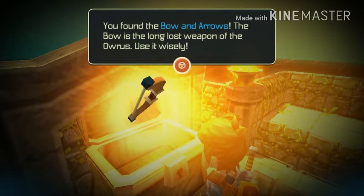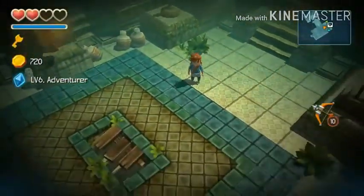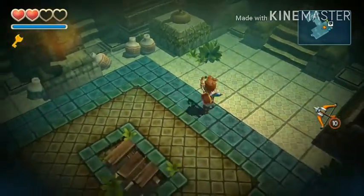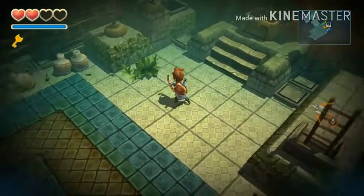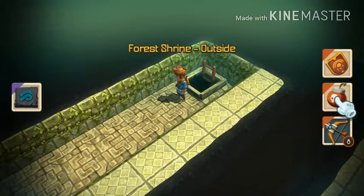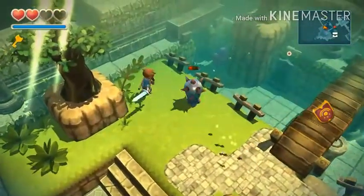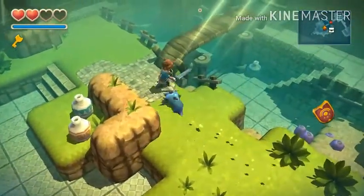We have the bow! We have the bow! 'The long lost weapon of Oros — use it wisely.' Of course I'm gonna use it wisely. Let's test it out. Press B and aim — I just need to point where I want to shoot. Can we shoot higher than that? There we go. Let's use the sword for starters — we have a bow now so I'm pretty happy. Very handy. We come back here, there are arrows — thank you very much.